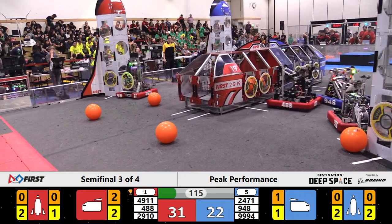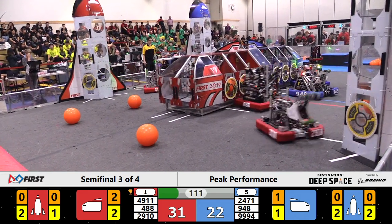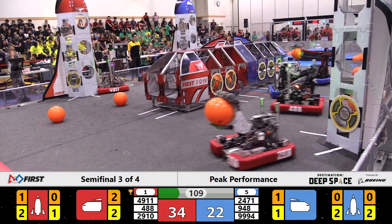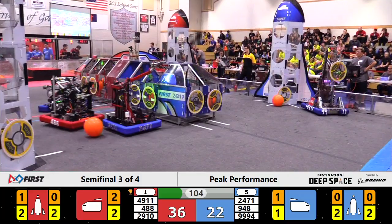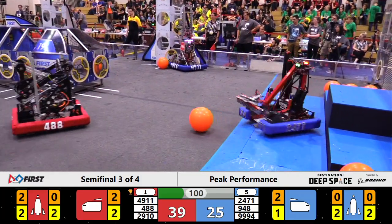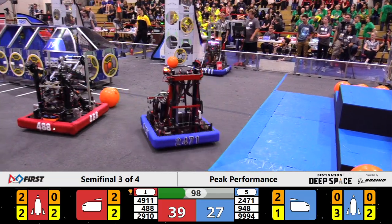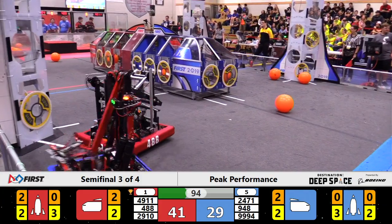Mean Machine there in blue, dropping off another hatch panel on the Blue Alliance rocket in the bottom right. Now they'll start scooping up cargo, making their way towards the center cargo ship — easy layup, three points added onto the Alliance score. Cyber Knights B now with a hatch panel installed on that robot, driving right on up to that top right Blue Alliance rocket.